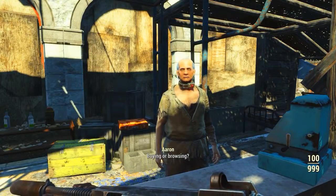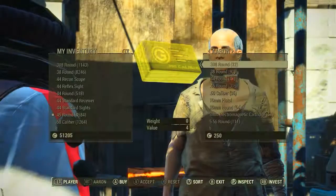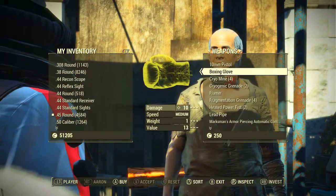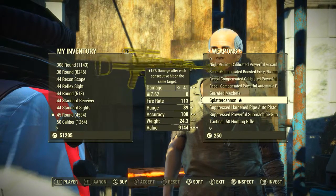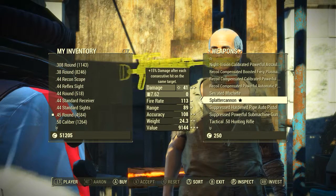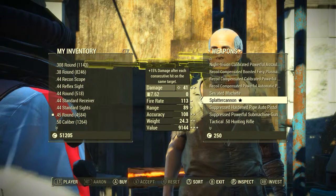Once we do find him, all we need to do is speak to him and then click on barter. Once here, go across to the weapons tab and down to S until we do find Splatter Cannon. The price of the weapon will vary depending on your character's current charisma level. However, even with the highest of charismas, this weapon is super expensive.